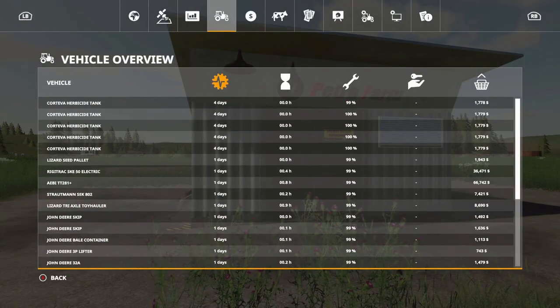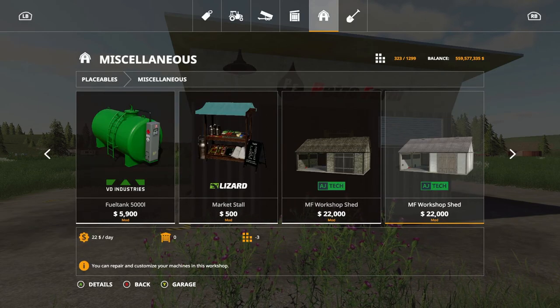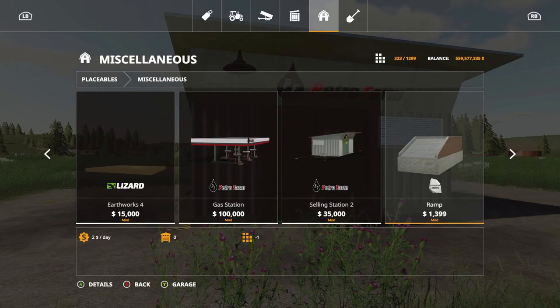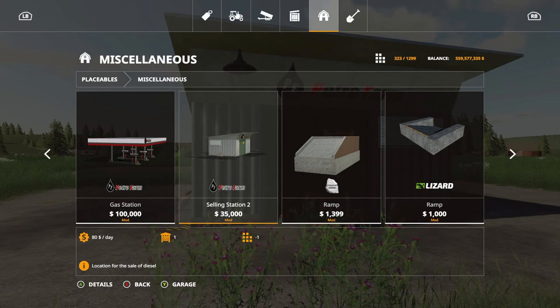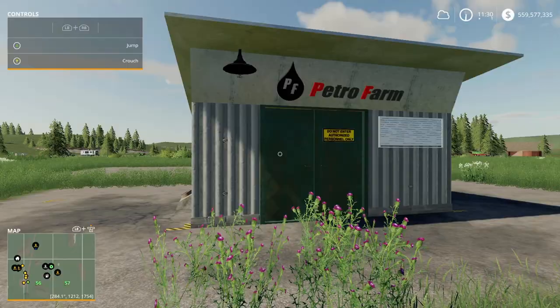This costs $35,000 to purchase. Let's take a quick look at it — it's located in the placeables under miscellaneous. The initial slot count is $16,000 and to download it to your system it is going to take 1.73 megabytes.